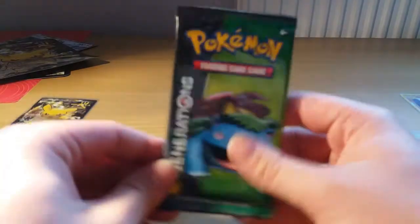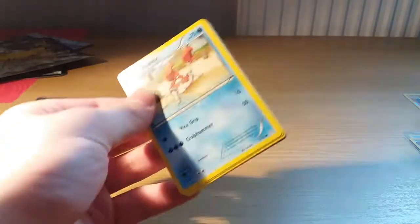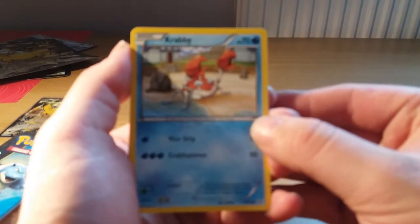Venusaur, Stoi, Zard, Pikachu — the usual routine I usually do. Let's go. Can we pull a good card in this box? If we could, that would be insane. We start off with a...